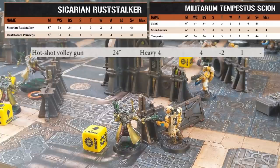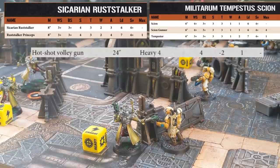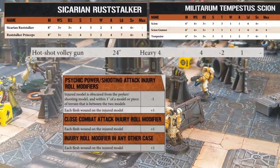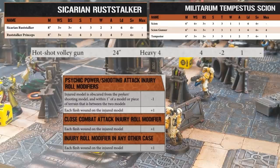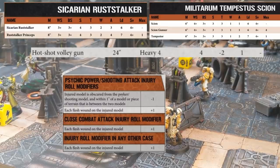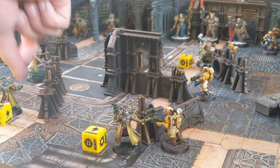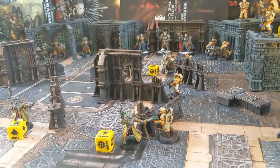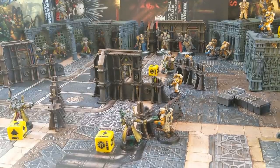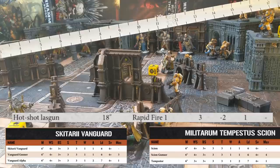The damage characteristic of the Hotshot Volleygun is 1, so the injury roll will be a single die. Normally the enemy is taken out of action on a 4 or more; however the Rustalker is within 1 inch of intervening terrain, so there is a minus 1 modifier, meaning the Scion needs a 5+. Except this time the Rustalker also has a flesh wound, which means there is a plus 1 applied to the roll, taking it back to a 4+. The Scion rolls above a 4 and the Rustalker is removed from the board. The Admech have no more models to shoot with, so the final Scion will take his shot. You cannot shoot at models within 1 inch of enemy models, so the only eligible target is the Vanguard. They're at long range and obscured.